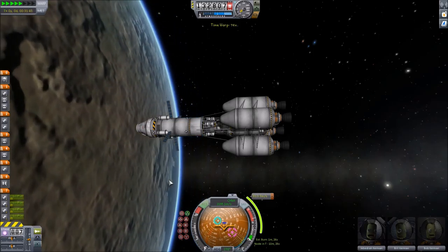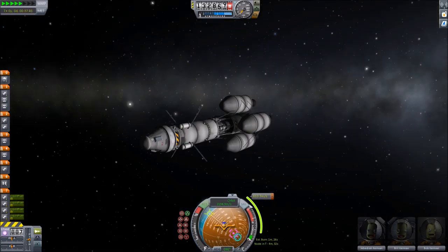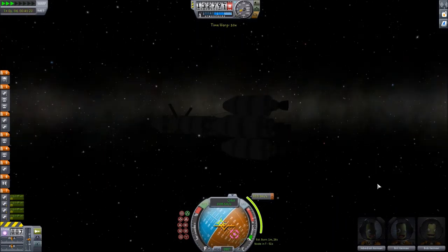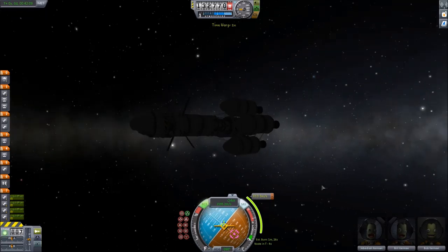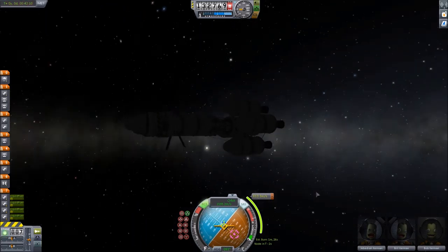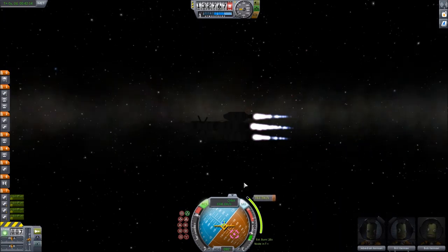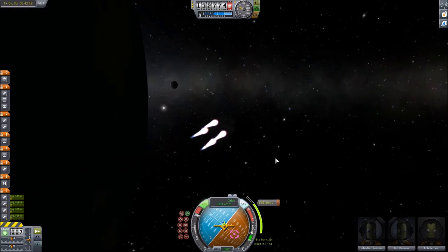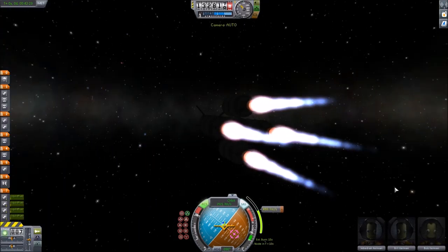Don't want to overshoot, because that would not be to our advantage. Preparing to burn. And we are on our way to the Mun, finally. I know I said that before, but we were just getting into orbit. Now we're actually going to get there and do stuff.